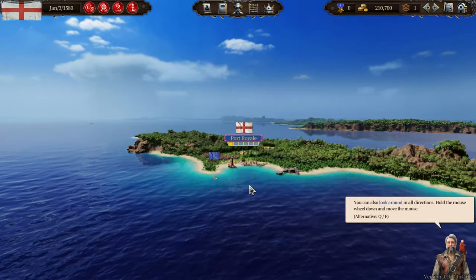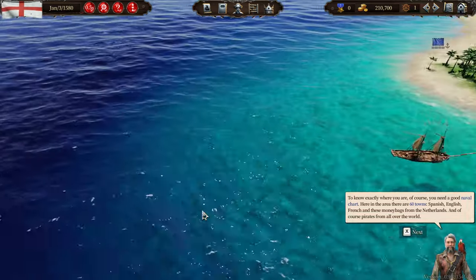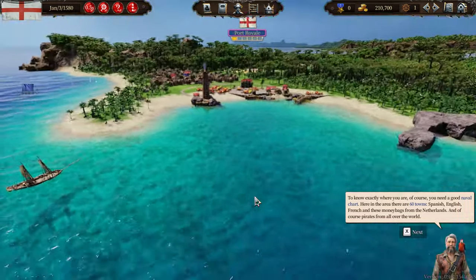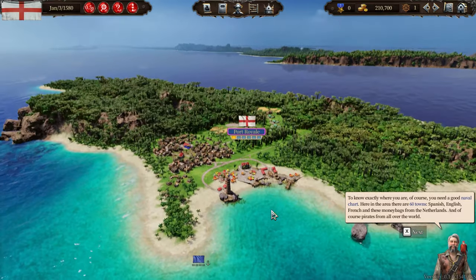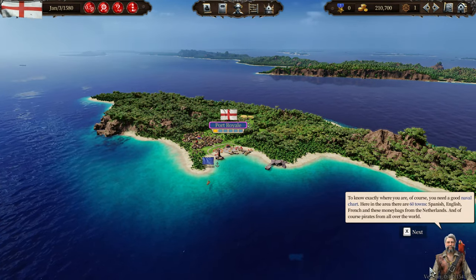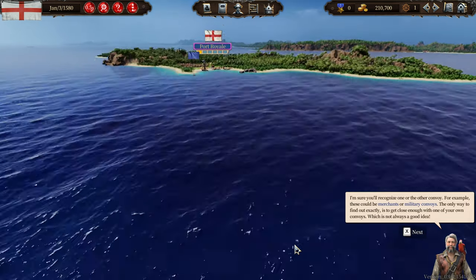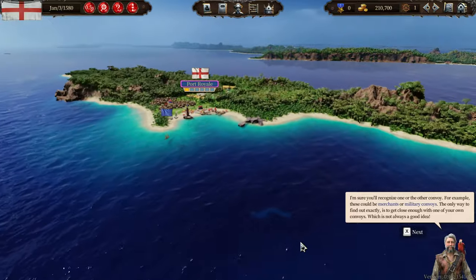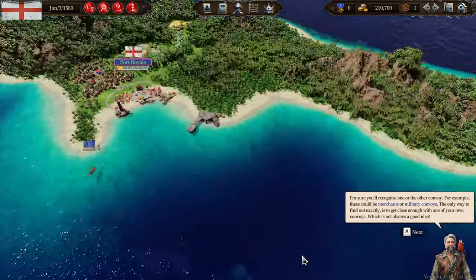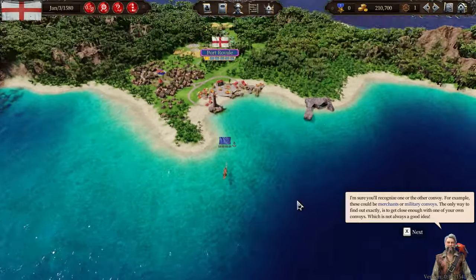Port Royale. To know exactly where you are, of course, you need a good naval charter. Oh wow, look at this — in this area there are 60 towns: Spanish, English, French, and these money bags from the Netherlands. And of course, pirates from all over the world. These could be merchants or military convoys. The only way to find out exactly is to get close enough with one of your own convoys, which is not always a good idea.